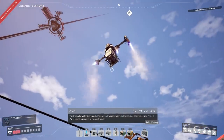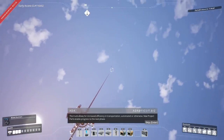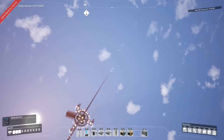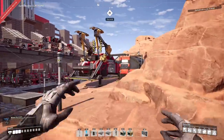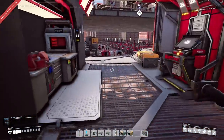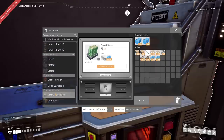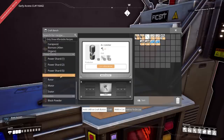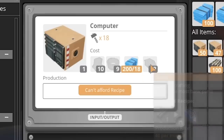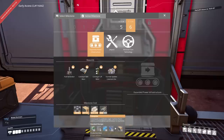The truck allows for increased efficiency in transportation, automated or otherwise. New project parts enable progress to the next phase. A look at logistics — soon, haha. But right now, I really want to check out the new recipe for computers, or at least I assume there's going to be a new one. Circuit boards now take copper sheets. AI limiters are actually crazy cheap — all they take is copper sheet and quick wire. So computers are probably going to be way different too, right? Let's see. No — cable, plastic, screws, and circuit boards. So just the normal recipe. We just have to craft three computers.